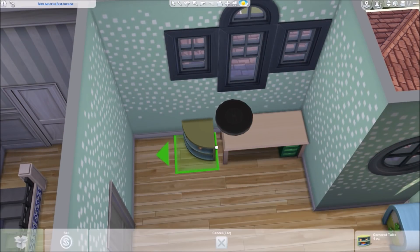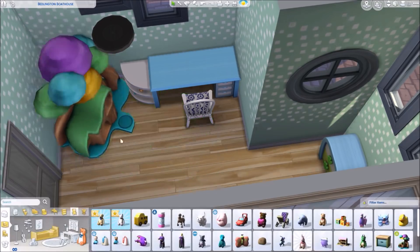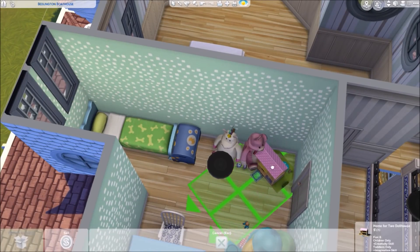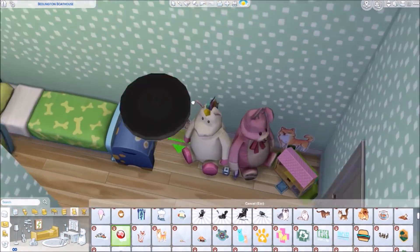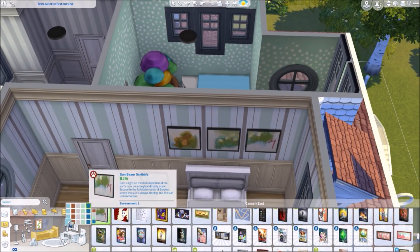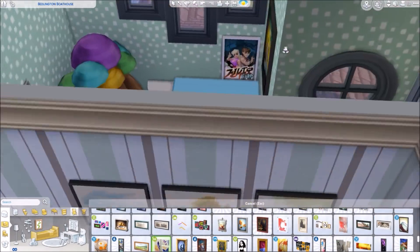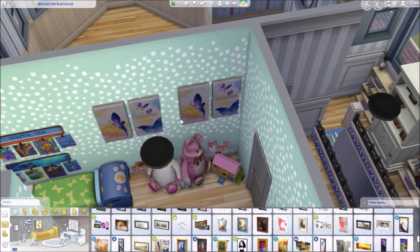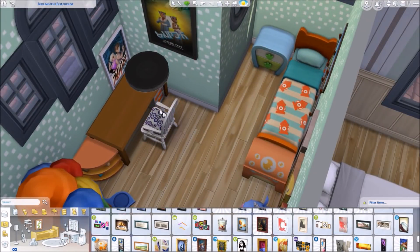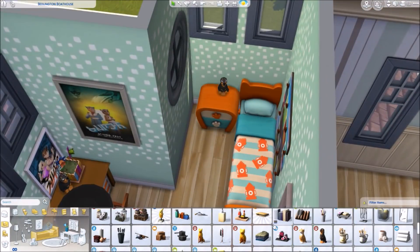We're already upstairs! There's a little children's room. I used lots of things from the toddler stuff and kids' room packs, so some items might not be in your game. But don't worry — the bed and necessities are there. I used cute decorations including wall stickers and wall decals from the Cats and Dogs pack: little dogs, cats, footballs. For a children's room whose kid might want to be a vet just like the parents, it works perfectly.